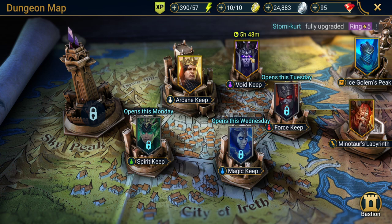When you first create your account and unlock the dungeon map, all of these dungeons are open for about seven days, so you can go into whichever one you want. Because we created our account two weeks ago and haven't played since, they've all locked. It then goes into a cycle — Sunday has the Void Keep open, Monday through Saturday it rotates: the Spirit Keeper opens Monday, Force Keeper on Tuesday, and Magic Keeper on Wednesday. We can't do that now, but we could prepare by getting Arcane Keep potions.